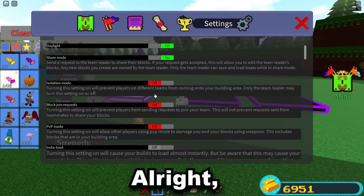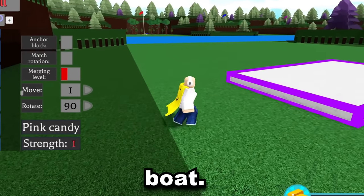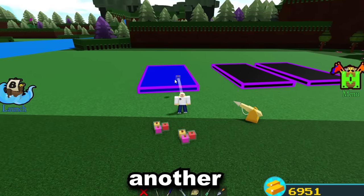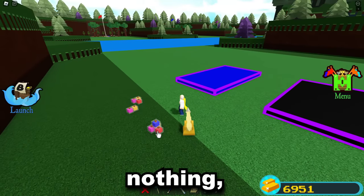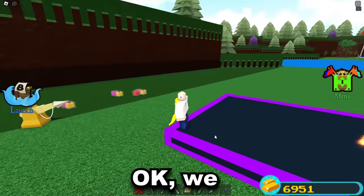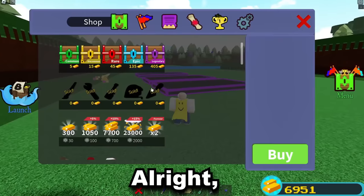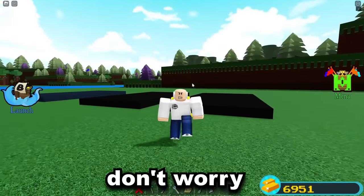Let's see if anything crazy happens when we throw a potion at it. Usually in Build a Boat when you throw potions at things they turn really cool colors — and it turns it into this ice texture, which I kind of like. What if I throw another one? Let's try a fire potion — that did absolutely nothing, so these blocks become immune. I threw it and it turned into a completely different material almost. You can do some pretty awesome things with this.